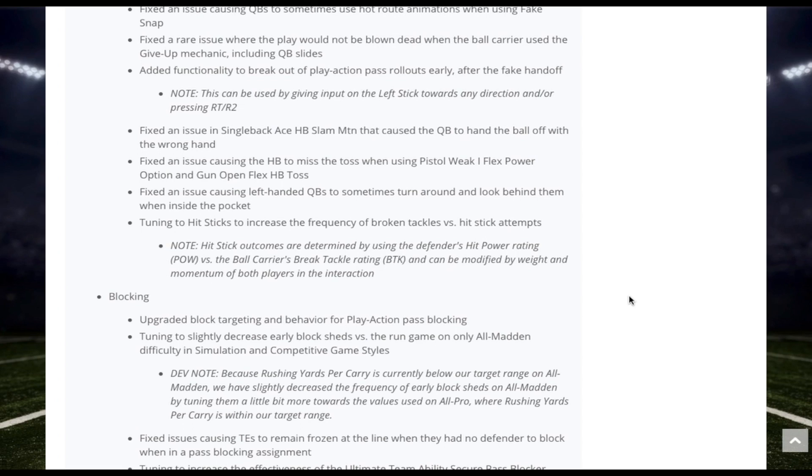First and foremost, I don't want the hit stick to automatically mean fumbles. I don't want big hits to automatically be associated with fumbles. I want to see more context — where if a guy is not known for fumbling and is really good with his ball carry, he'll be less susceptible to fumbling. A lot of times when you see the big hit it automatically generates a fumble, and that's something they've decreased in Madden 19, but we all know how it's gone in previous years.